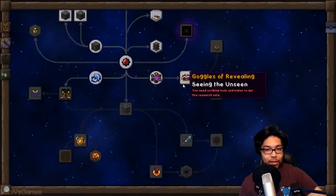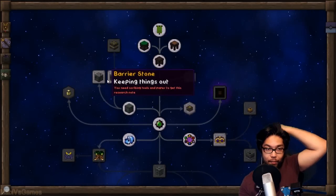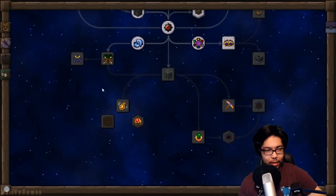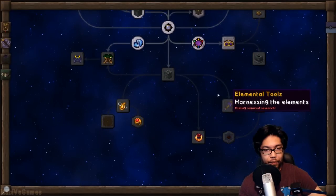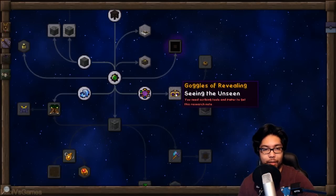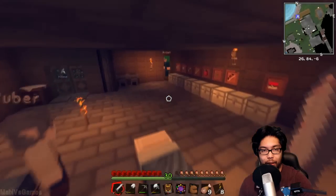We can learn all of these next - there might be more tabs you can uncover. You need scribing tools and paper to get a research note. I'm not sure how to do this - you have to make another set of scribing tools, so we'll do that right now. We have a lot of paper so I don't need to worry about that.